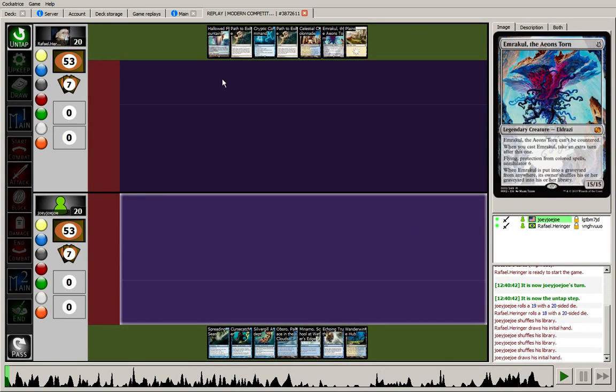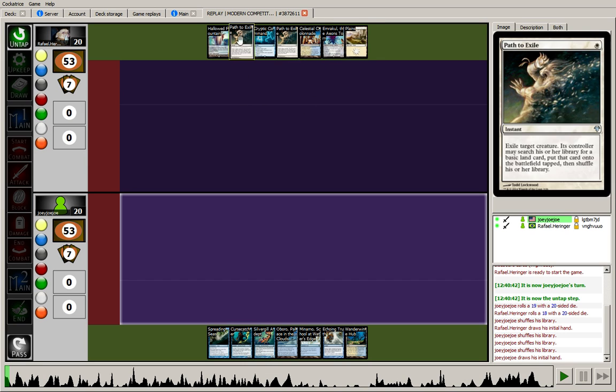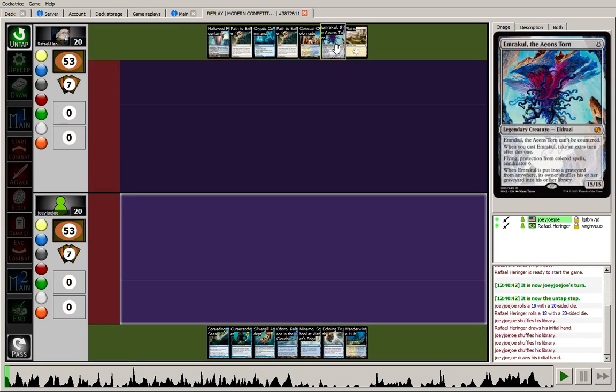I'm here with a replay of a match against Jeskai Control. Looking at the opening hands, we see the opponent's got 3 lands, 2 Path to Exiles, Cryptic Command — they'll only need one more blue source to get that online, and by turn 4 it's certainly likely they'll have that land available. And we see they have Emrakul the Aeons Torn in their hand. No surprise — all Jeskai Control decks pretty much run the Nahiri-Emrakul win condition at this point.